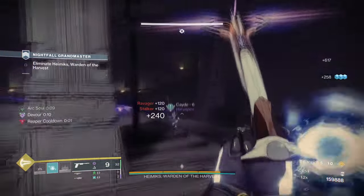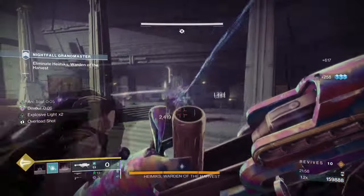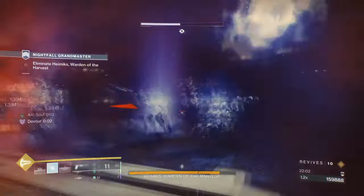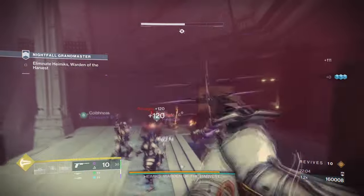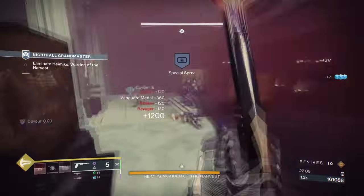Arc builds can heal, but this tends to be based around exotic armours that allow you to do so. With this build, it allows more freedom in what armour you want to use, and from there if you want to use this in PvP, Gambit, or even seasonal activities, then you can. It does amaze me how good Buried Bloodline's exotic effect is once it becomes active in whatever build you have in mind, even though the perk may seem basic at times.